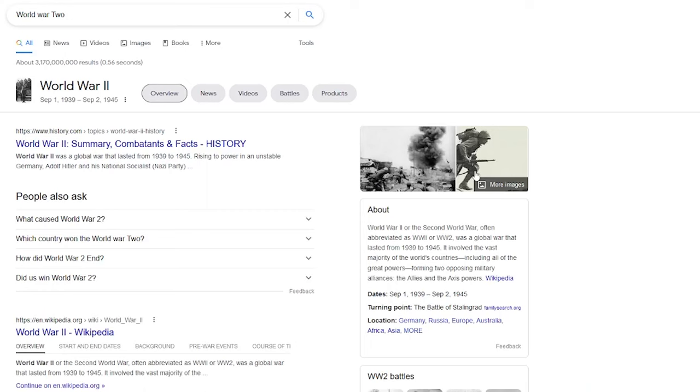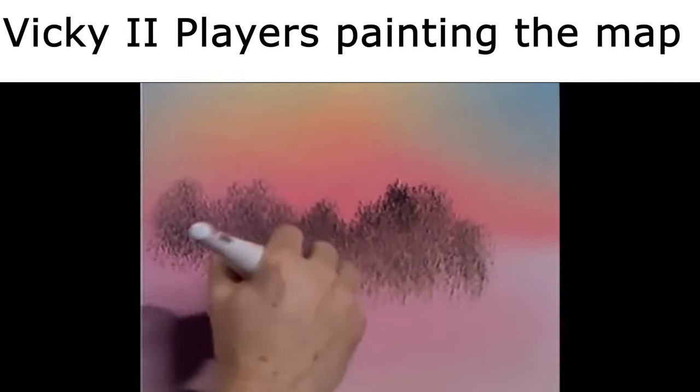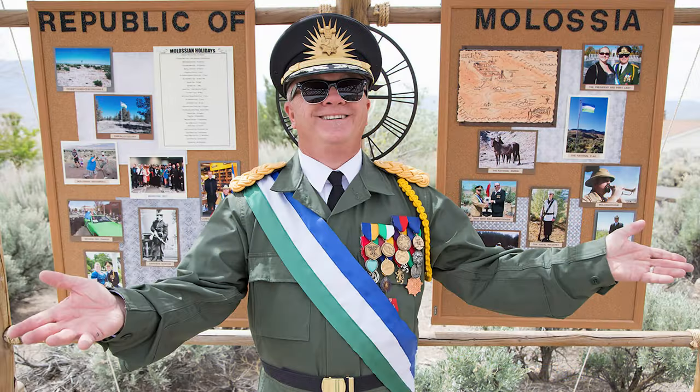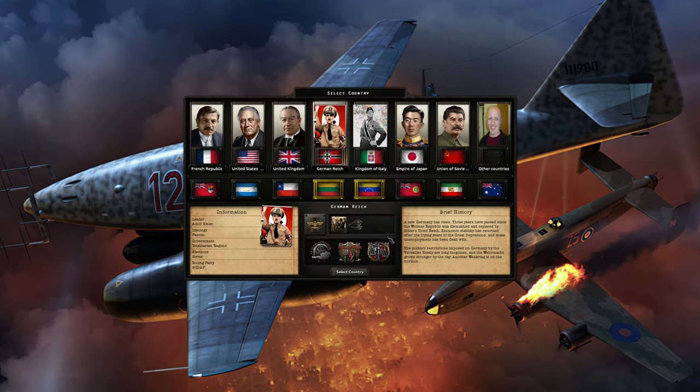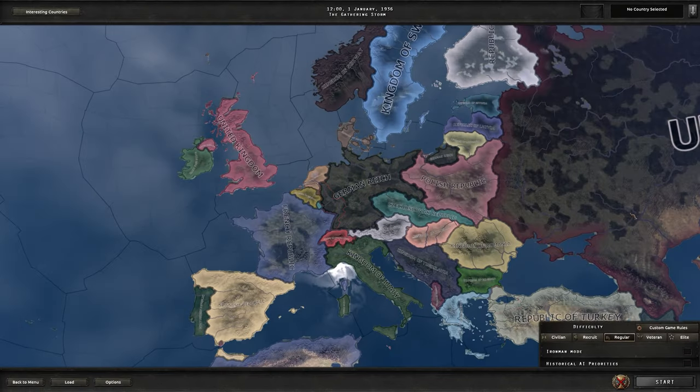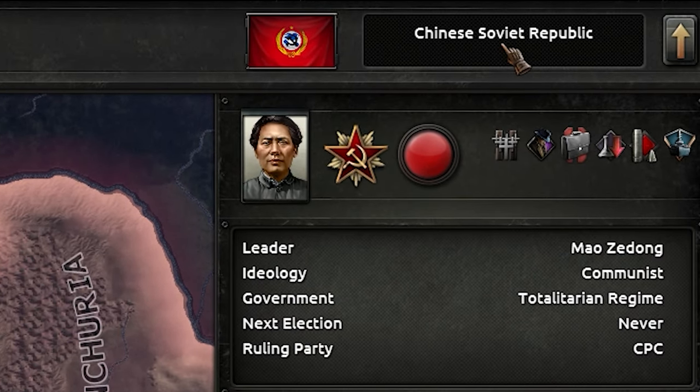Welcome to Hearts of Iron 4, a World War II fantasy map painting simulator that allows people to form an entire personality based on a nation that they played. As mentioned in the title of the video, I'm going to be playing with a mod called Road to 56, and I'm going to show you the most optimal way to play the Chinese Soviet Republic.